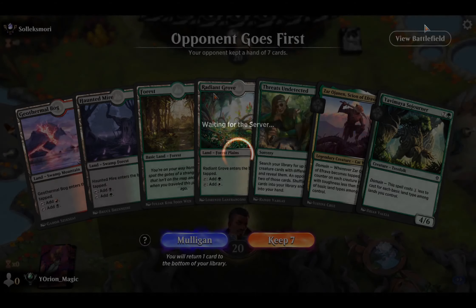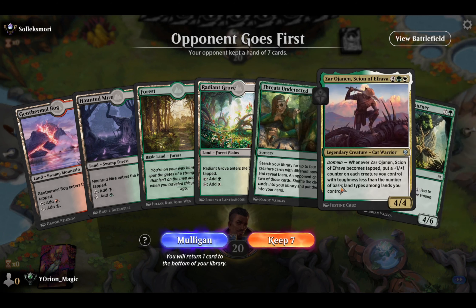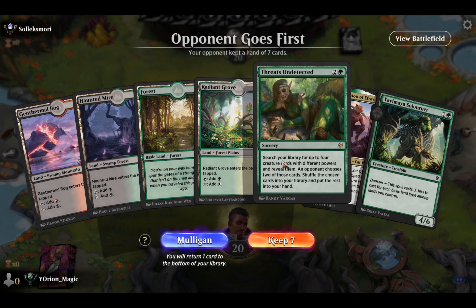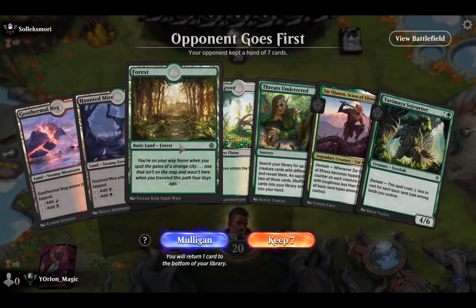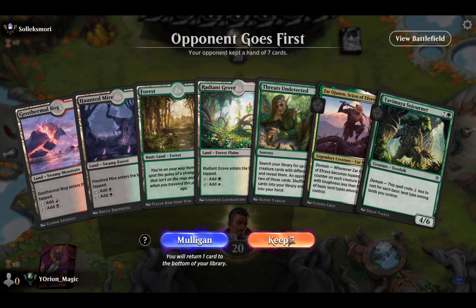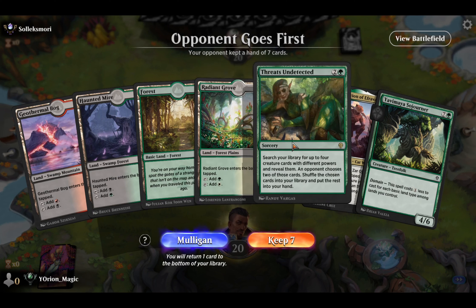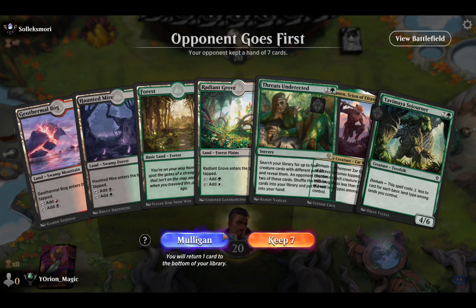On to the next game. On the draw here — this hand is definitely a little slow, doesn't have anything early. But Sojourner can become four mana and we have Threats Undetected on turn three. Kind of want to try it, but this is an aggro deck — we are so dead. Yeah, that's a Mulligan.